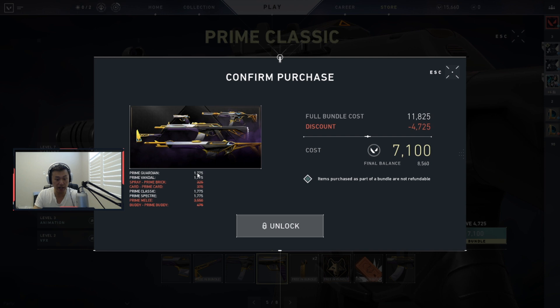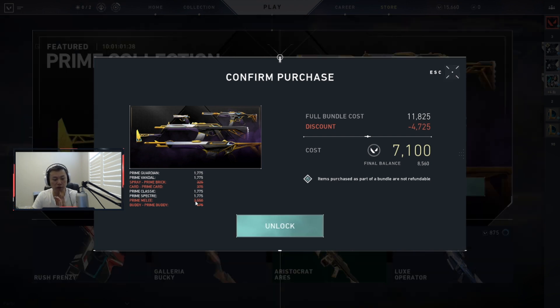I personally think this skin set is pretty cool compared to the Reaver. I do love the Reaver set — if the Reaver set comes out I'm going to buy it again for the Vandal, the Op, and the Sheriff. This is a pretty useful pack because Vandal is a great, staple bread-and-butter gun. Classic you're always going to have, so why not have a skin on it. Spectre is one of those guns you like to buy when saving rounds, same with the Guardian, which is a mid-price gun.